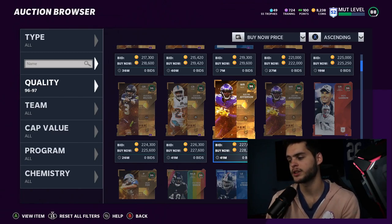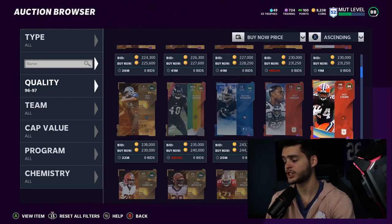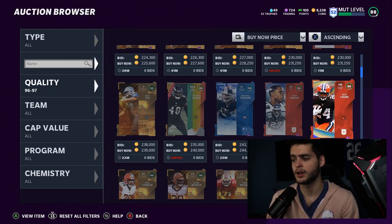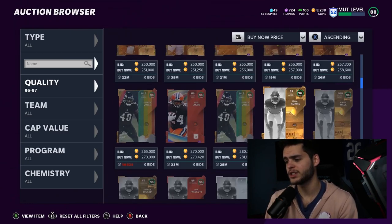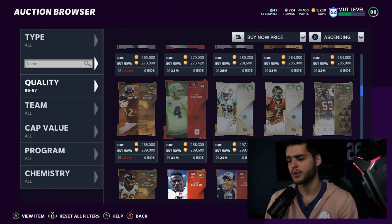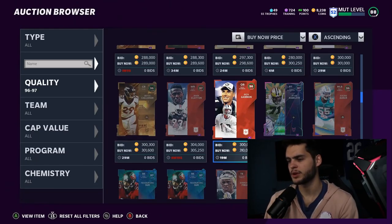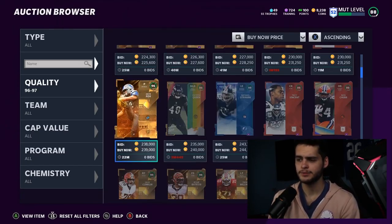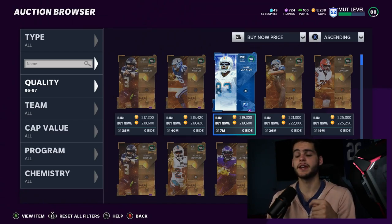I highly recommend you start skimming off some players. Rich Gannon still goes for 230k, Mark Clayton goes for 200k — start selling these guys off for decent profit. Nick Chubb at 250k — start getting rid of some guys. Not to mention, we're probably not too far from a series update again, potentially the final one. Nick Chubb, Khalil Mack, Kevin Mawae, Dak Prescott, Jerome Baker, Jermichael Finley — all these guys are kind of outdated at this point. They're not going to be meta cards, but Bryce Callahan and others still have decent prices, so I'd recommend selling them.